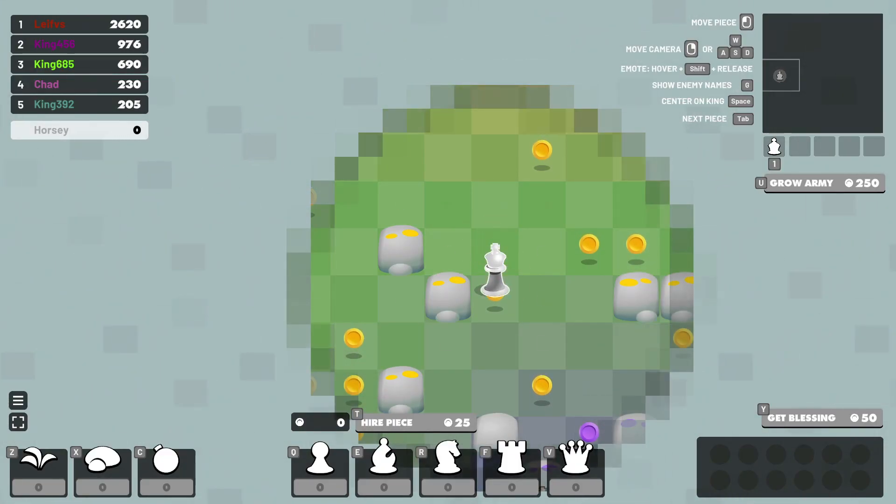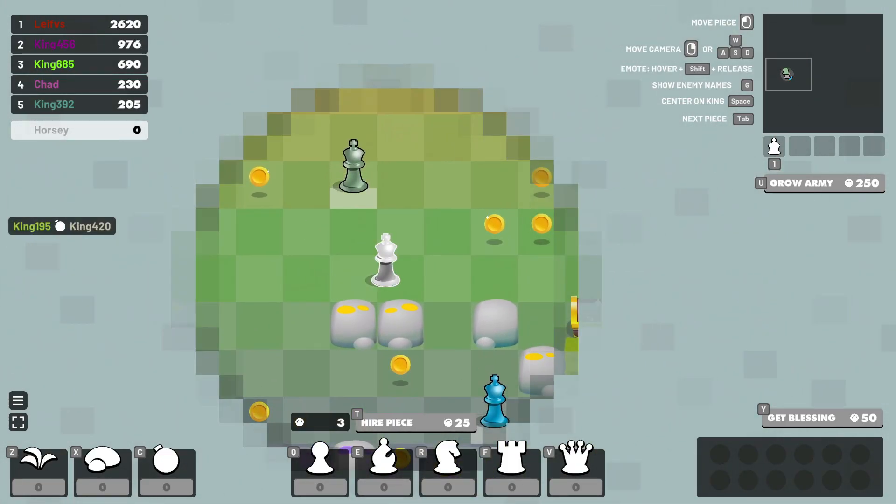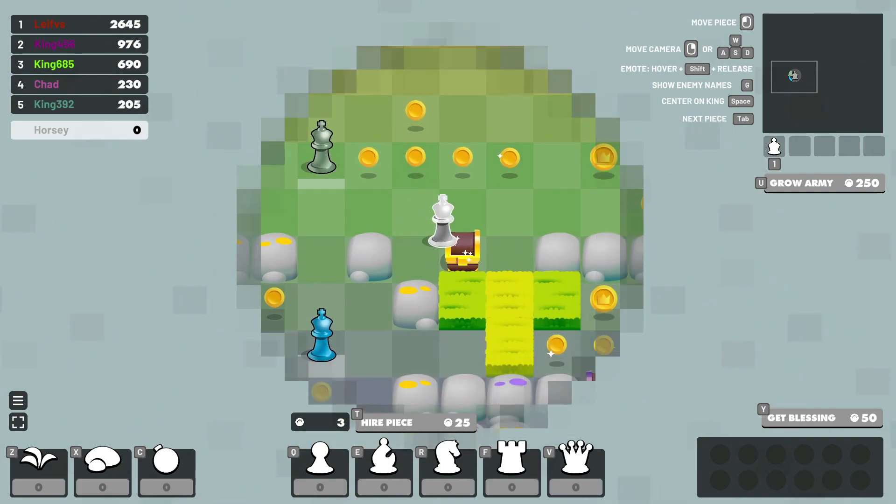You start as a king that can hire pieces by collecting gold. Capturing pieces gives more gold.